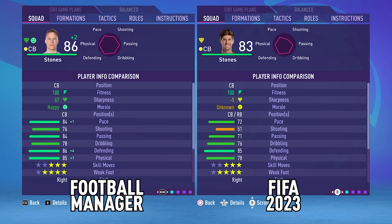John Stones goes from being a forgettable FIFA centre-back to being probably one of the best box-to-box midfielders in the world, which honestly is kind of realistic to how he's been playing the last few weeks. Ruben Dias gets a downgrade thanks to his defending stats actually going down, though he does get a lot more sprint speed. Akanji gets a big improvement here — his pace, physicality, and defending all massively improving.